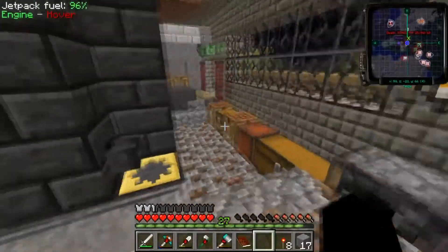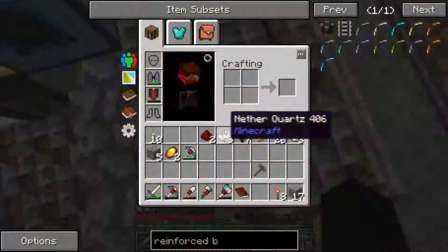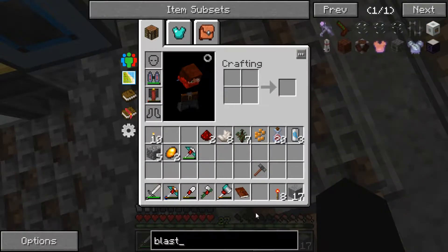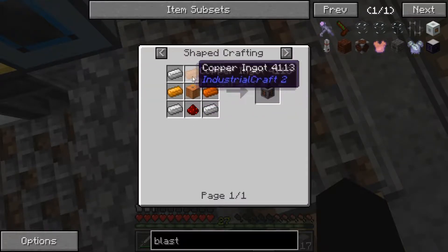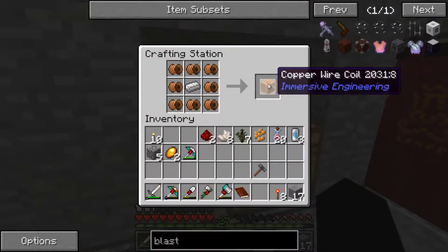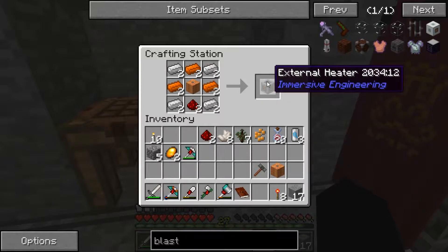But I still need the preheaters, which won't take long to make. For the preheaters I need to make an external heater, which is a copper wire coil surrounded by other various ores. I made the copper wire coil already and I made the external heater.